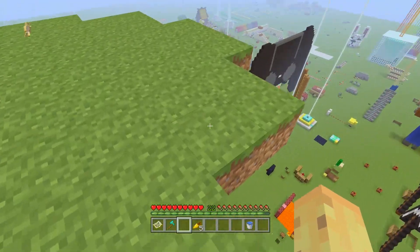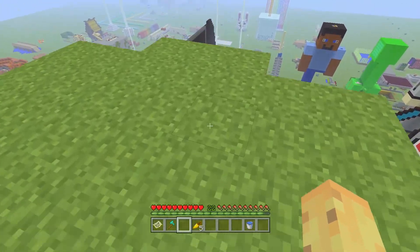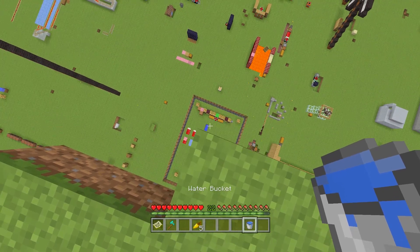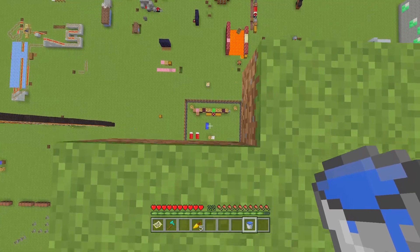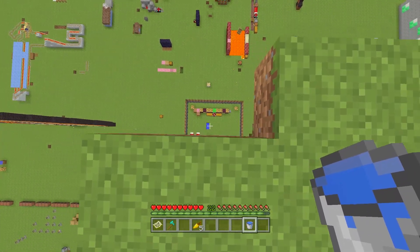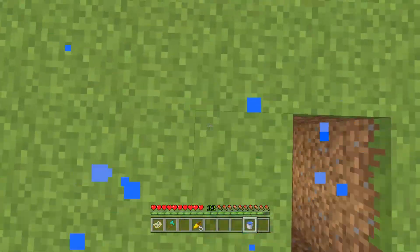It seems a bit weird but also kind of funny. Noob mistake number six is placing a bed in the Nether — there's nothing that warns you it'll explode, and I've personally made that mistake. It's also an easy one to troll your friends with: invite them to build a house in the Nether, get them to bring all their valuables, put them in a chest, and then suggest sleeping together in a bed. It's such an easy trap and definitely one worth avoiding.